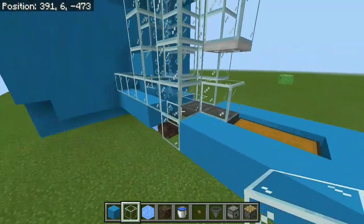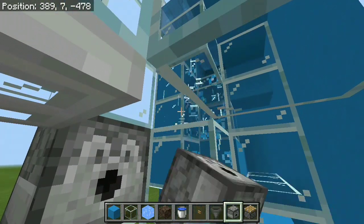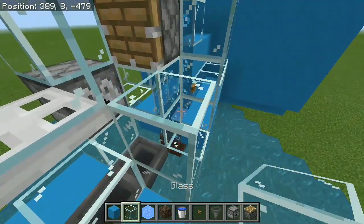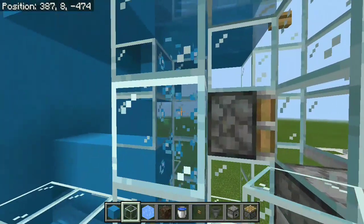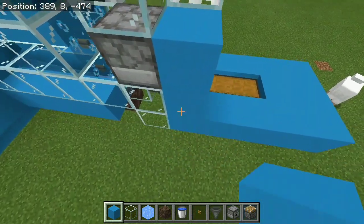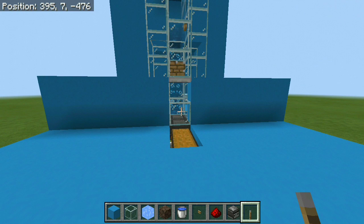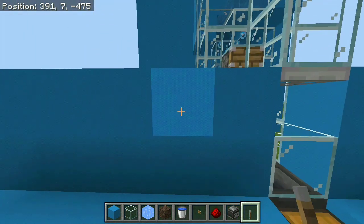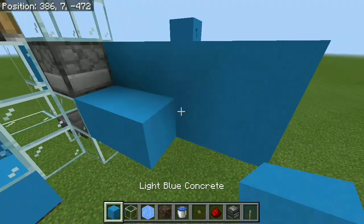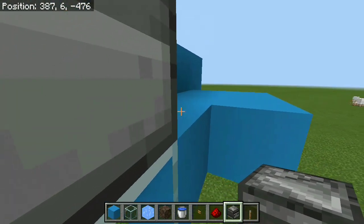Once we've done that we need to put in the dispenser and the piston. The dispenser goes right here at the level where their heads are going to be, and we need a piston right over here. I'll have to destroy a couple of the glass pieces temporarily and then rebuild. You should probably do that first before you destroy and have water flow everywhere. What we want to do is grab a block of your choice and create a little wall where we can hide the redstone. Then we need to hook up the redstone to the dispenser and the piston — place the lever 2 blocks away from the actual dispenser, create a little platform for the redstone to sit on, and we need an observer pointing into the dispenser right here, just like so.